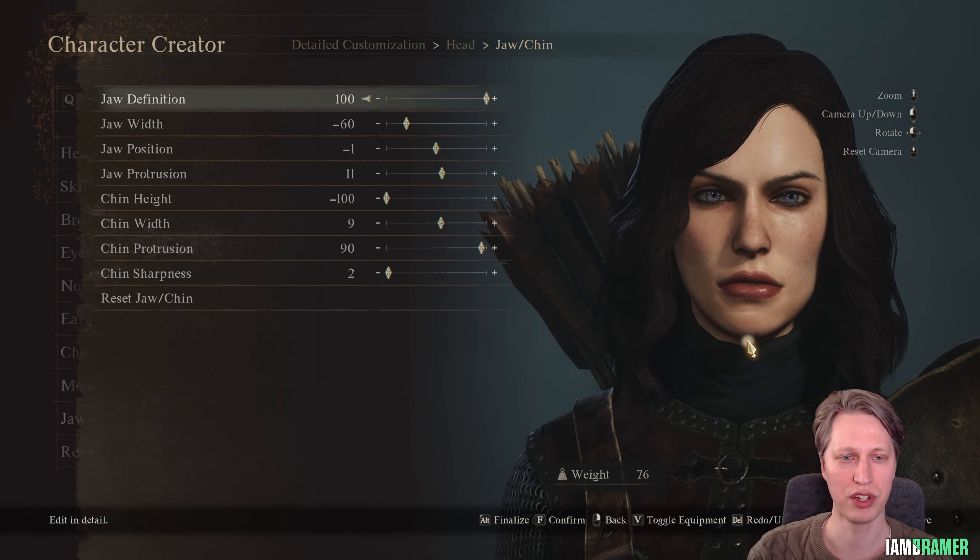For her eyes, we're using type number 1. Unfortunately there aren't too many variations of purple to use here — for primary I went with 334, secondary 331, and tertiary 333 to kind of give her her purplish eyes. Unfortunately it's not quite the right shade but it's the best I could do. The iris size is at minus 11 and the pupil size is at minus 14.